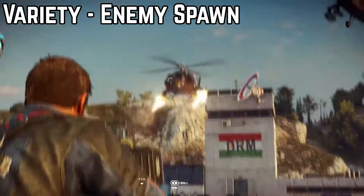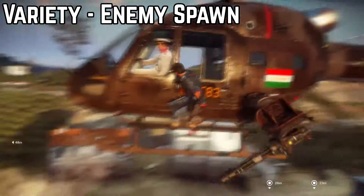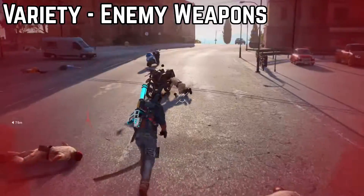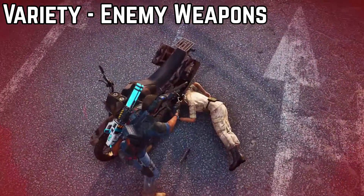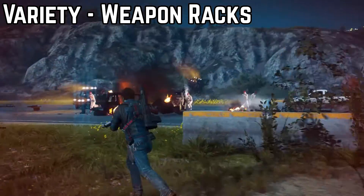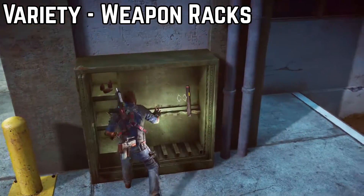Next up is the variety mod. This comes in 3 different versions. Enemy spawn variety, where you'll see a wider variety of enemy spawns. Enemy weapon variety, so enemies will spawn with harder or different weapons. And weapon rack variety, where Rico can find stronger weapons in weapon racks littered around the place.